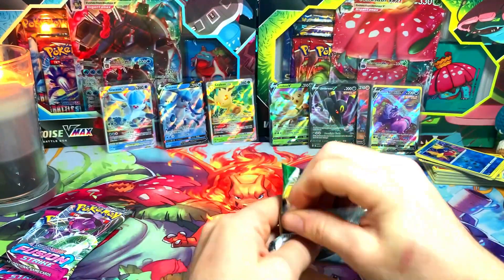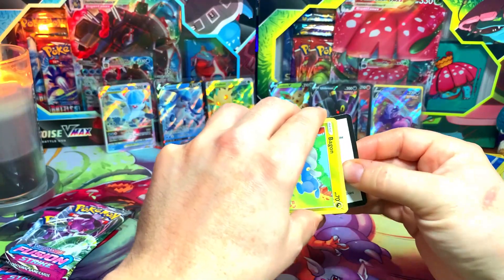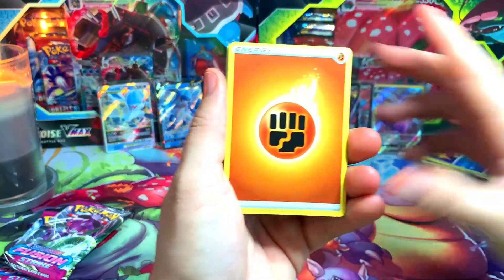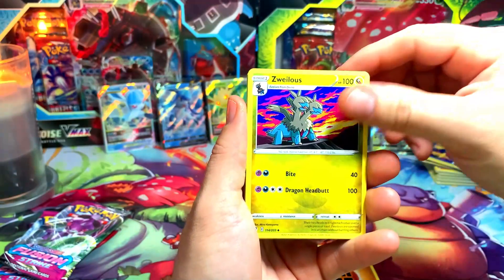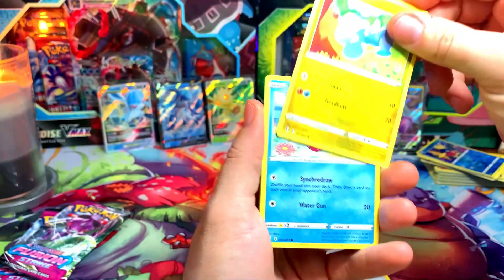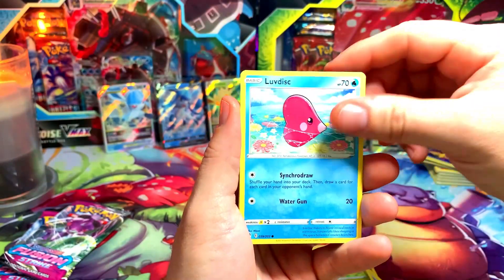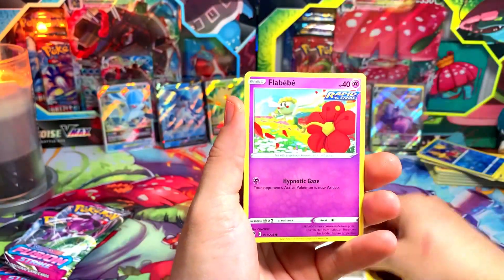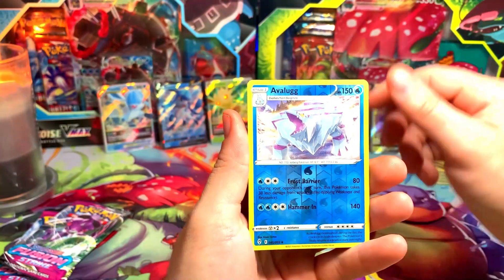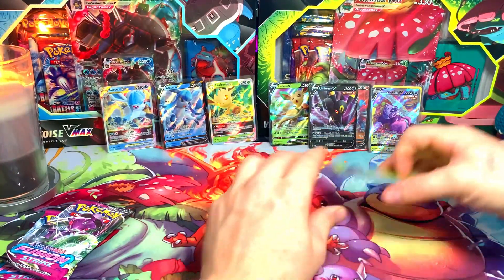We're rolling in the Glaceon box — definitely better hits already than the Leafeon. Second Evolving Skies pack: probably not going to get anything since I said that. We got a Fighting Zacian, Xena's Resolve, Copycat, Bagon. I never noticed those claw marks — is that just for the Dragon types at the top? Love Disc, Slack Off, Flabébé, a reverse Avalugg, and a Tropius non-holo.